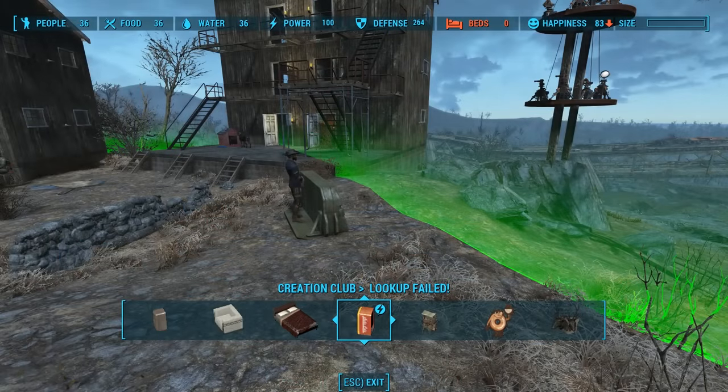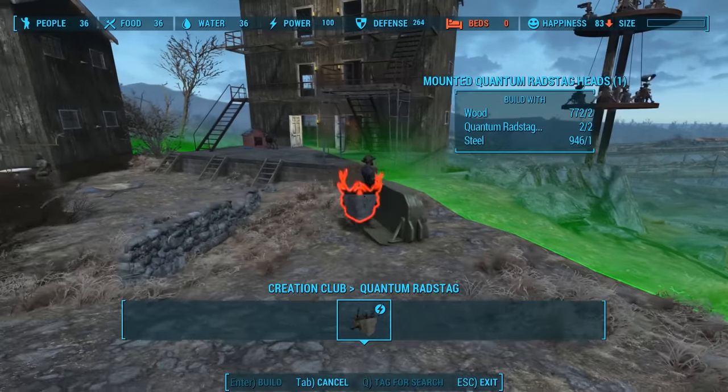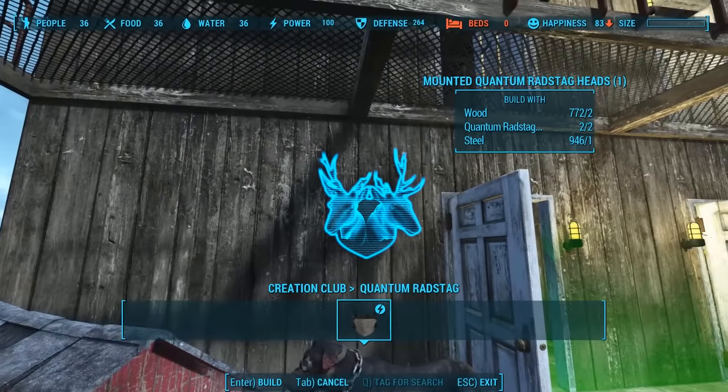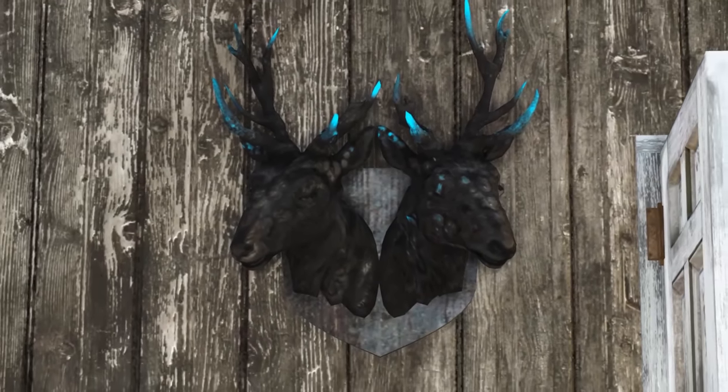The heads unlock a new settlement build item: the mounted quantum radstag heads. We have two heads, but since it's a two-headed beast, mounting it requires both of them, plus two wood and one steel. The mounted radstag heads are black with blue Quantum on the face and on the antlers.